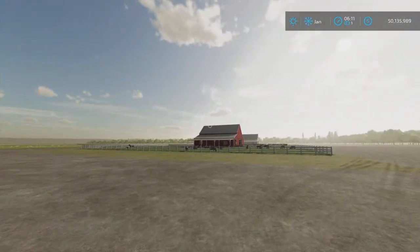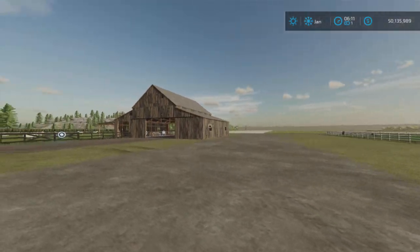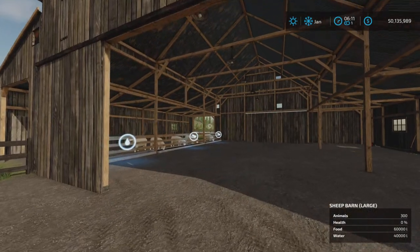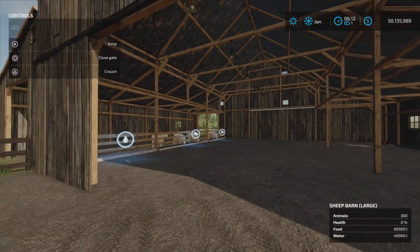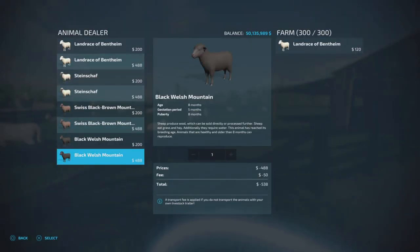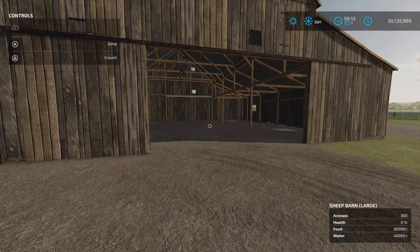They are literally exactly the same, but I have three of them because I'm testing all three to make sure they all work. The door opens and closes by coming over here. The dialog is here — 300 sheep — it will hold up to 300 sheep.